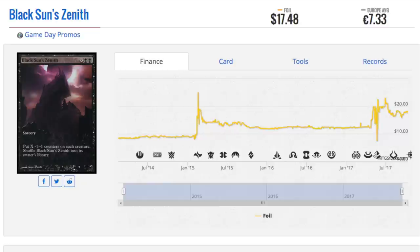But anyway, this is Black Sun's Zenith — it's a $17 card, almost $20, and it is also a top 8 game day promo. I don't remember Kalista Highborn being a top 8 promo, but obviously it is because it's the foil full art rare. For some reason I think there were just so many copies of it. I don't know if game day promos were more common back in the day, or maybe each store had multiple game days.